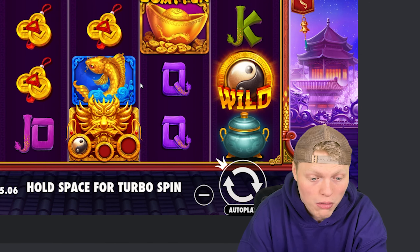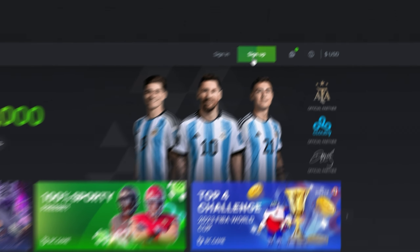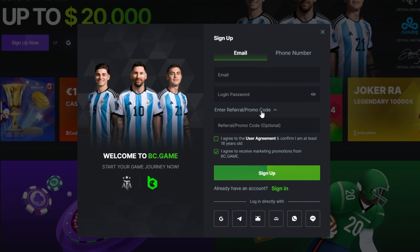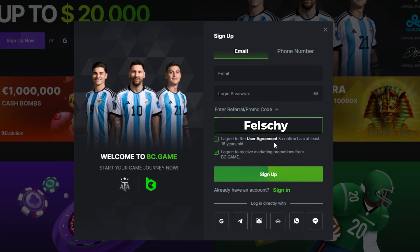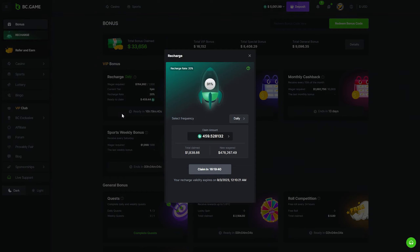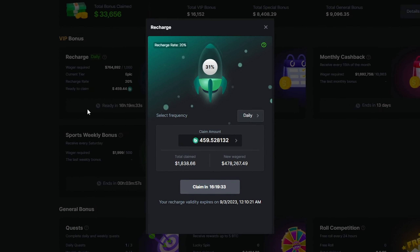Really quickly, if you guys want to sign up on BC Game and get access to their VIP rewards, consider signing up and using my code. Once you're on the site click the little sign up button at the top right of your screen, put in all your information and then click the little drop down arrow where you'll be able to put my promo code Felchi. Doing this will get you guys some of the best rewards and get you money back on every single bet. I have nearly forty thousand dollars in total rewards and I'm receiving over four hundred dollars every single day just for gambling and being in their VIP system. Thank you guys for the support.